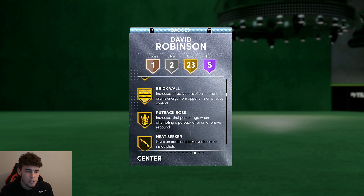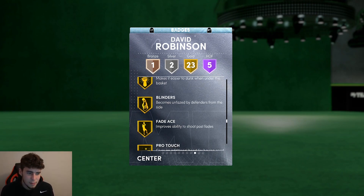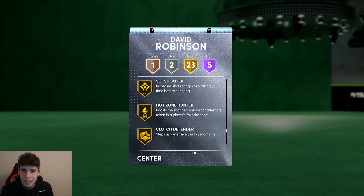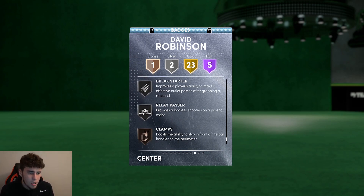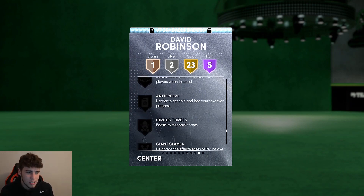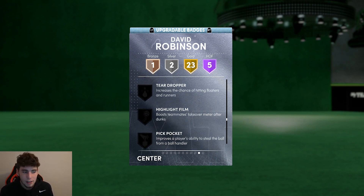He has post spin technician, drive separator, rim protector, post move lockdown, anti-stop defender. 23 gold badges including catch and shoot, fearless finisher, brick wall, put back boss, heat seeker, lob city finisher, box, defensive leader, heart crusher, intimidator, hook specialist, rebound chaser, worm. Has rise up, which is an interesting badge. Blinders - which I think steady shooter turned into - is a great badge. Also pro touch, set shooter, hot zone hunter, clutch defender, hot stopper, break starter, relay passer on silver with bronze clamps.